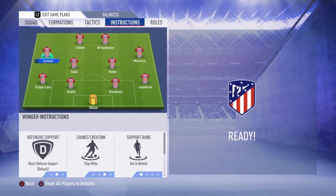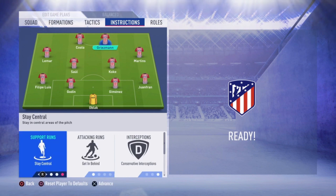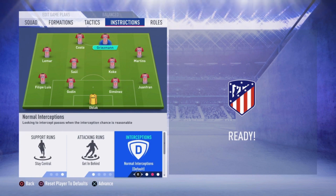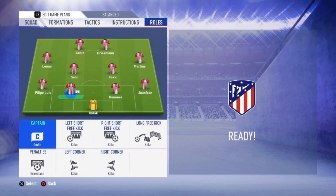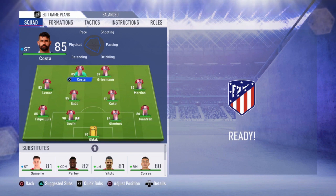For Martins: 'Get In Behind' and 'Stay Wide'. The same for Lamar: 'Get In Behind' and 'Stay Wide'. This is the best setting when you want your wingers to cross the ball into the box. For Griezmann: 'Get In Behind' and 'Stay Central'. Interceptions for Costa are just normal — that's good enough. Costa is set to 'Stay Central' and 'Target Man'. That's it for Atletico Madrid — hopefully it will work wonderfully for you.